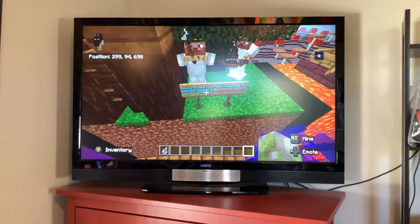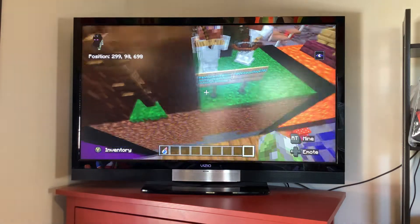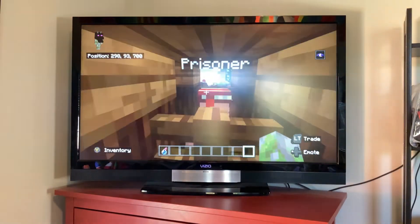Feature idea: you could befriend and control pillagers. Built by my friend Crazy Dude. It made it even funnier when it said "Prisoner."